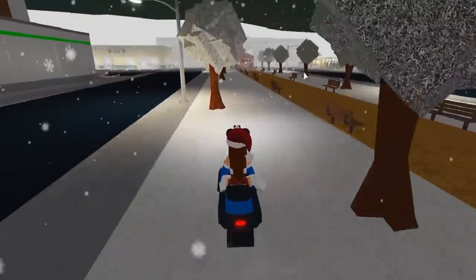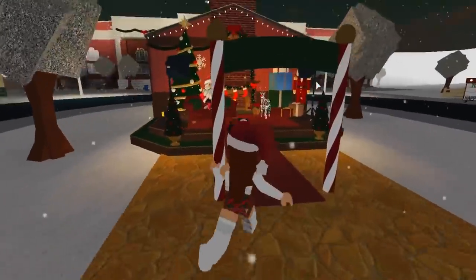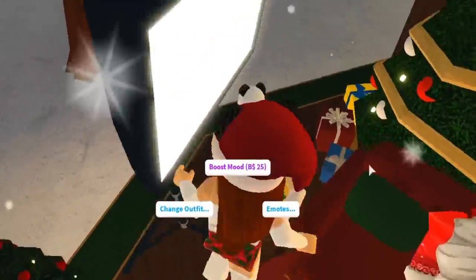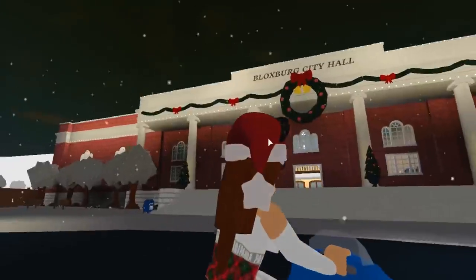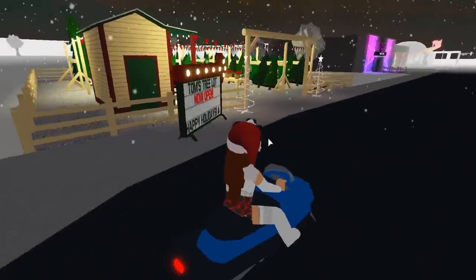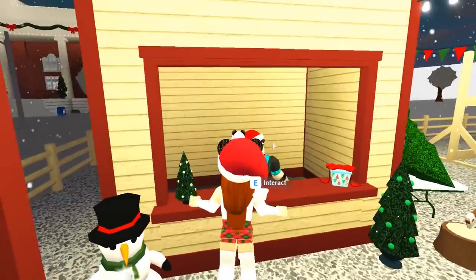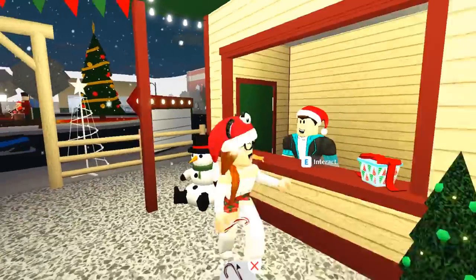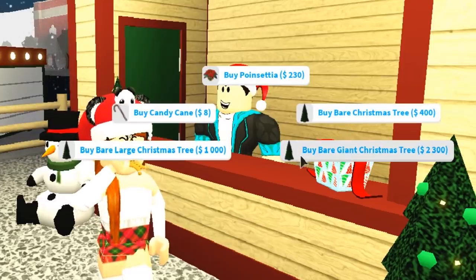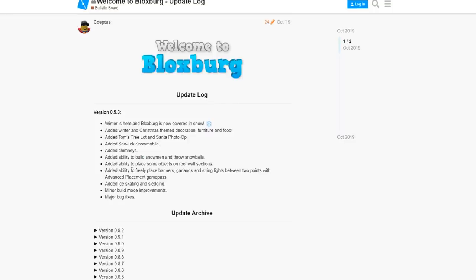They added something with trees — I found it! There's a place to sit with Santa — I can't believe they added that! I tried to steal his cookies but couldn't. The Blocksburg city hall is decorated. And here is Tom's Tree Lot, now open! I can buy a candy cane, a Christmas tree, a large Christmas tree, or a poinsettia — and you can pick out your own Christmas tree!